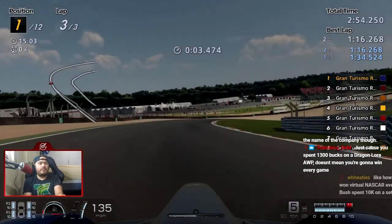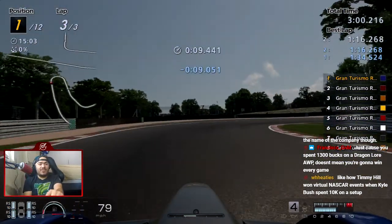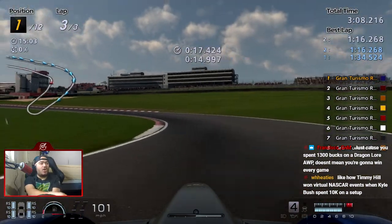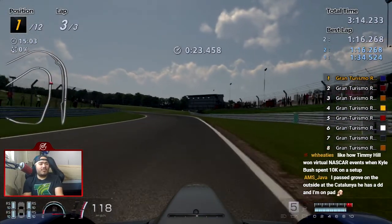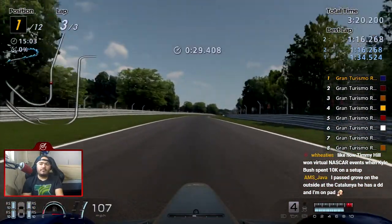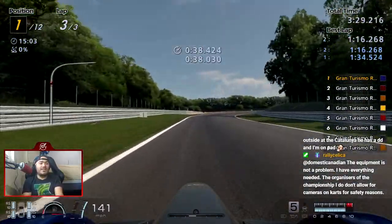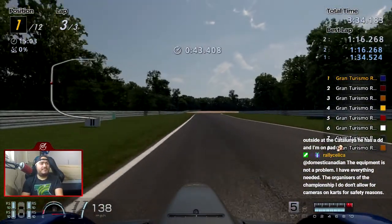Final lap. Timmy Hill's setup was a shitty old laptop and a Logitech G27, and Kyle Busch had a whole Carolina Simworks setup, and yet Timmy Hill was winning iRacing NASCAR events during the first COVID lockdown. Better wheels don't make you a better driver - it's just the feedback you get. You can go in and win on a T-150. Wheaties was a top-16 superstar, and he made it in there on a T-150, not because he had a direct drive wheel.